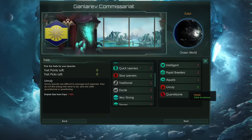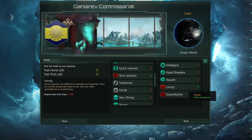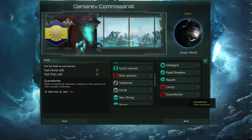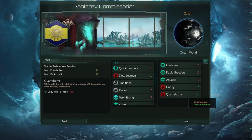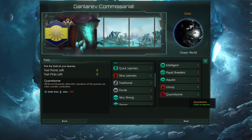For negative traits to counterbalance this, at the beginning of the game, Unruly is really not going to impact your empire, and later on you can use some gene modding to get rid of this trait. Quarrelsome is not usually a trait you'd see here, but in this case we're going to be getting a lot of our unity, especially early on, from things other than jobs. So this 10% penalty here shouldn't really matter.